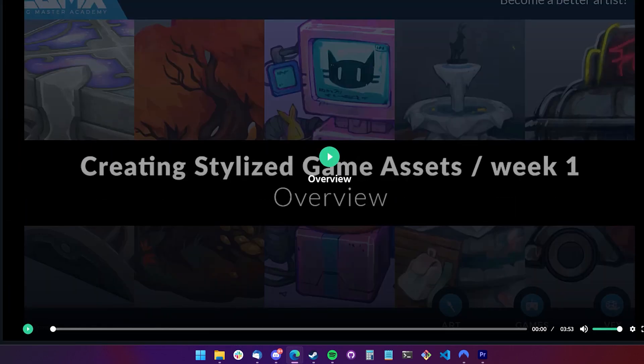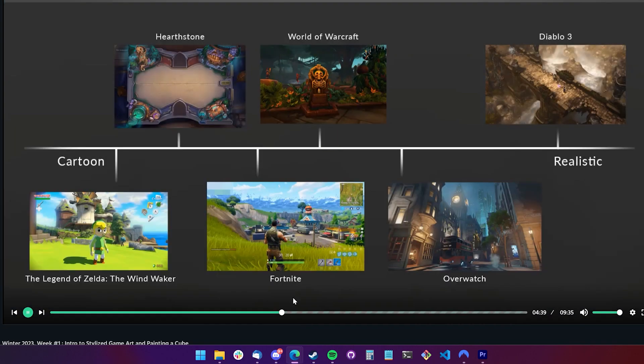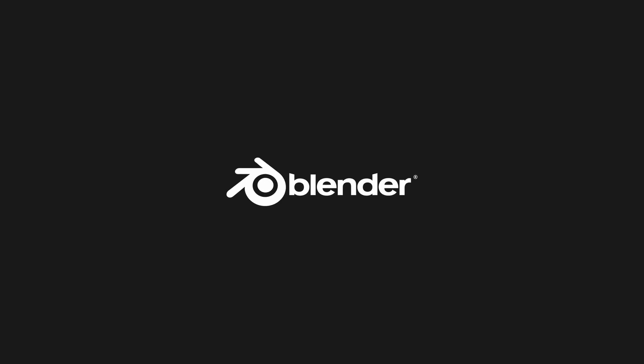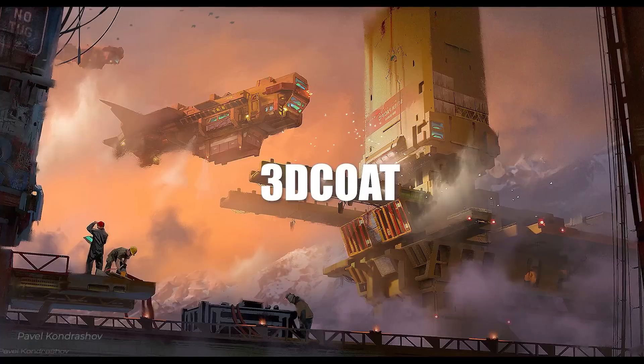Week one's task was to make a plain cube and paint it in three different styles. I chose to go for something medieval, modern, and futuristic. The tools I used for this were Blender to UV the cube, and 3D Coat and Photoshop to get the painting underway.